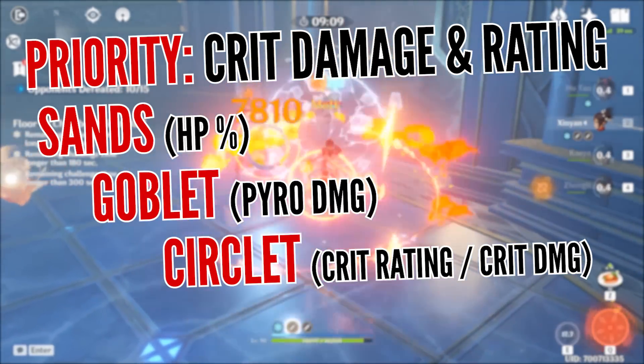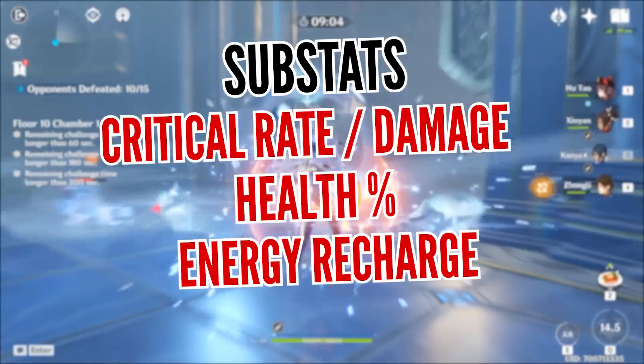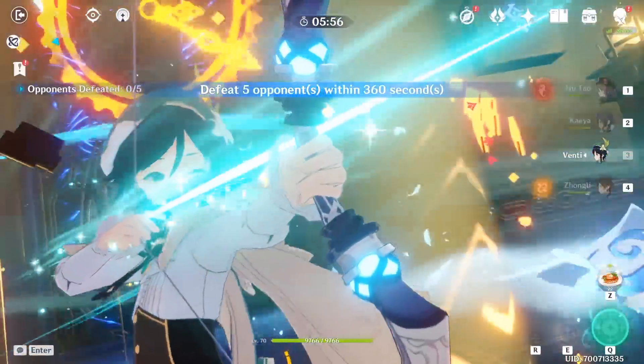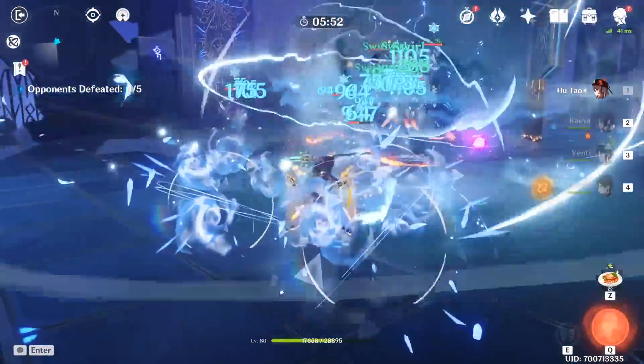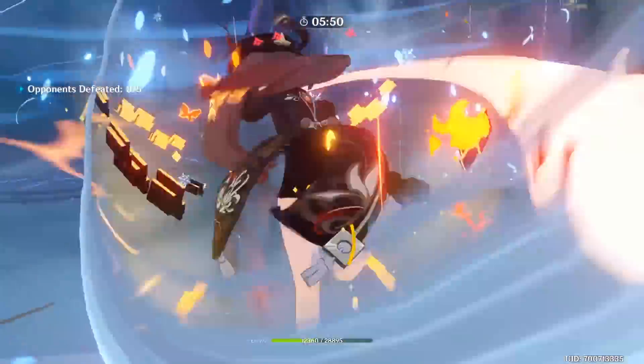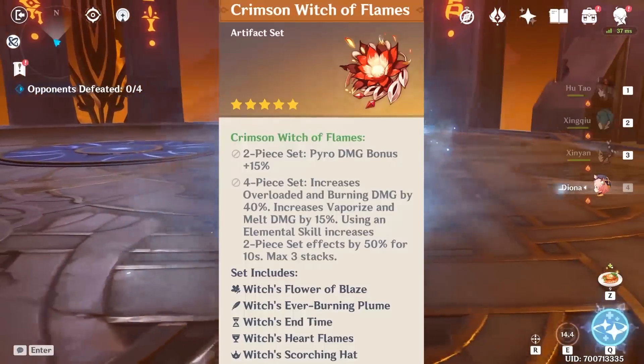When looking for good substats, the biggest focus should be critical rate or damage, followed by HP percentage, and then energy recharge. Just make sure to understand that the HP bonus is useless until you activate her elemental skill, so if you're going to use her primarily for her burst, it's better to aim for the usual critical damage and rate instead.